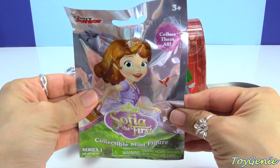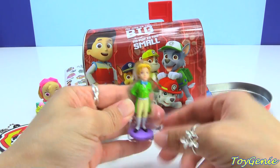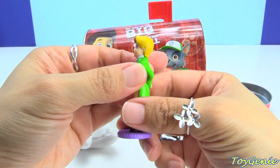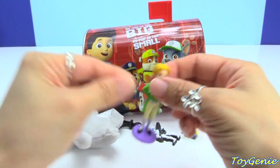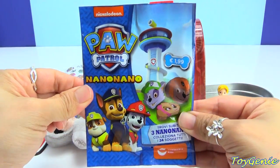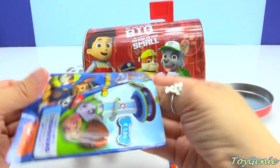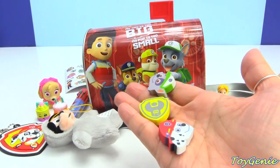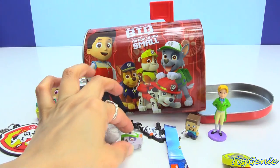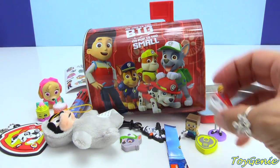We have a Sofia the First blind bag. And who do we get? We got James. And what is this? This is some Paw Patrol erasers, and there are three of them. The very first one is Rocky, and then we have Rubble's badge, and we also have Marshall.